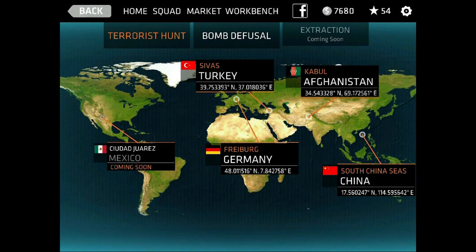Currently you have two campaign options to go through. You have the Terrorist Hunt where you go in and take care of enemies in buildings, marketplaces, and that sort of thing. And then there's the Bomb Defusal where you actually go in and make sure that you are able to defuse the bomb within the targeted time.